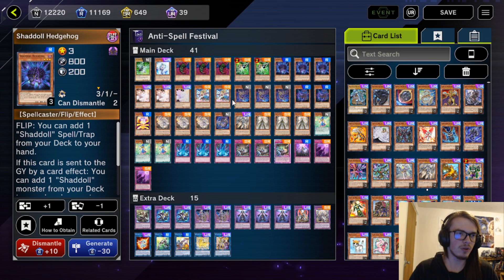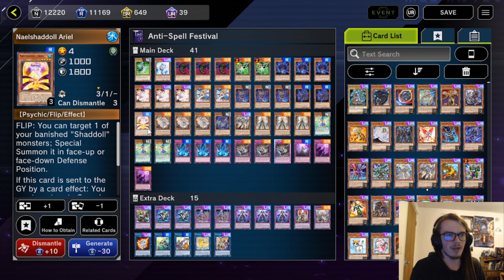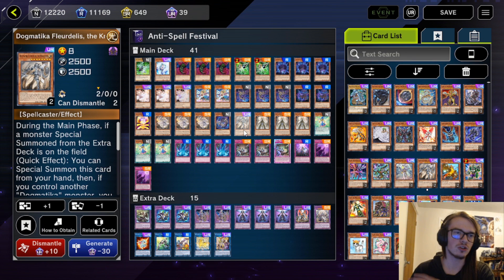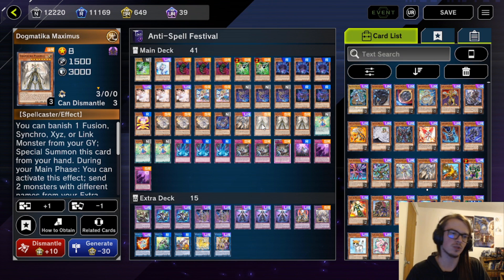Next up we have the Shadals. We have Triple Shadal Hedgehog, Double Wendy, Triple Squamata, Double Dragon because everyone is playing back row and this seems to be the go-to card to deal with that. We have one Aerial to potentially banish things like Eldritch or Paleo Frog, which seems to be very popular, and then the one Beast. Next up we have Dogmaticas — Triple Ecclesia, one Flor de Lee, and Triple Maximus. I'm not sure about these ratios; I think having a second Flor de Lee would be very nice, and just having two Maximus as well.